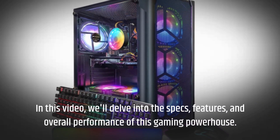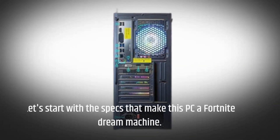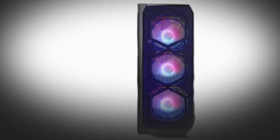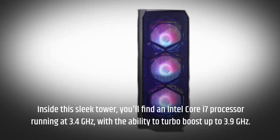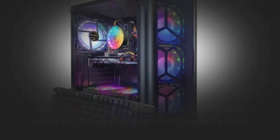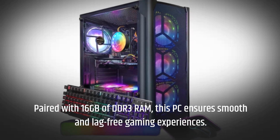In this video, we'll delve into the specs, features, and overall performance of this gaming powerhouse. Let's start with the specs that make this PC a Fortnite dream machine. Inside this sleek tower, you'll find an Intel Core i7 processor running at 3.4GHz, with the ability to turbo boost up to 3.9GHz, paired with 16GB of DDR3 RAM — ensuring smooth and lag-free gaming experiences.